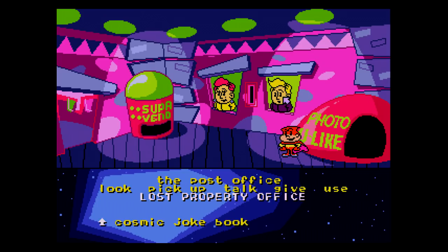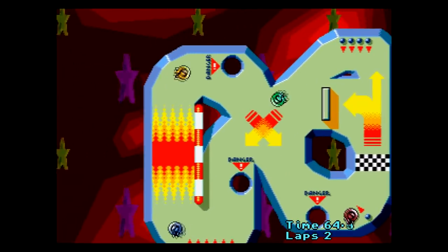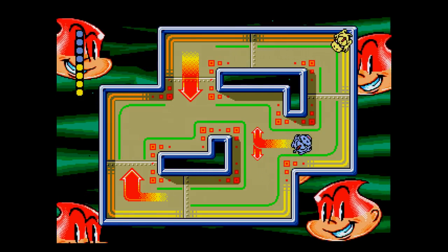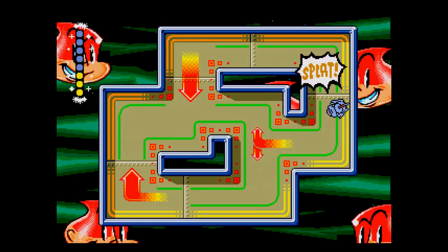It almost reminds me of something like Earthbound in a way. There are also minigames that pop up here and there that add to the confusion, like the bumper car race. There's also a two-player minigame called Pie Slap, with an overhead view across four different maps where you just go around trying to hit each other with pies. Sure, okay.